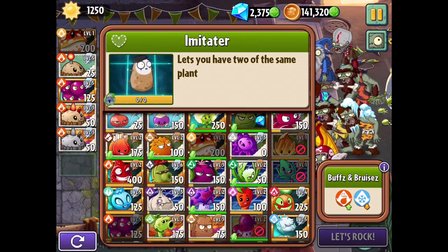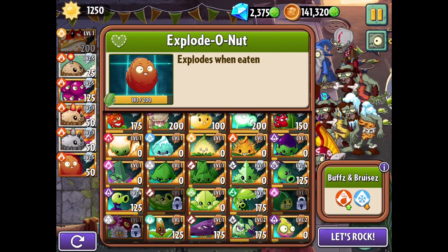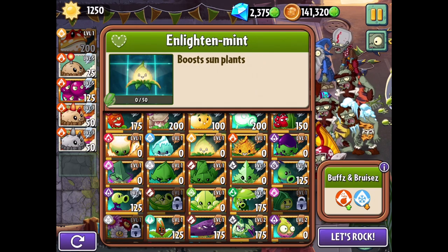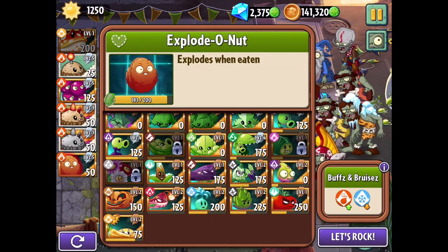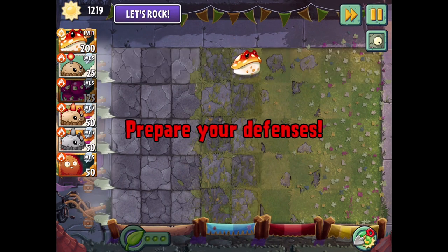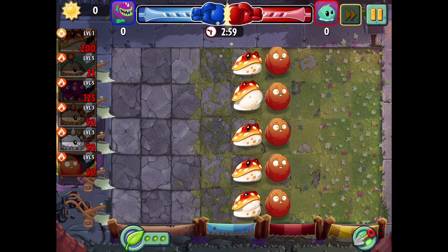For other explosive stuff, we probably want Explode-o-Nut — very cheap and accessible. But I also want to do Bombardment, so maybe we skip Explode-o-Nut for now and just go with Bombardment. I'll just try this and see how it goes. I'm not really sure how I want to figure this strategy out — just tinkering for the time being. But we can do this; that's like a full setup right there. We'll hope for the best.